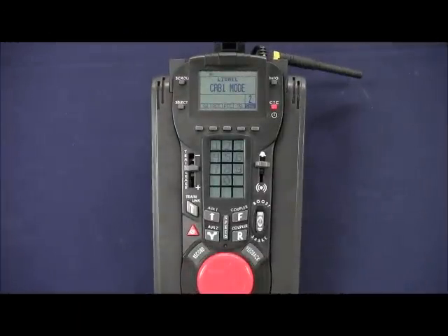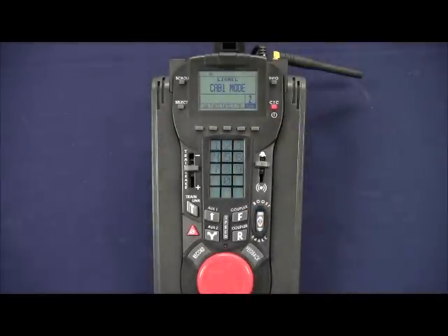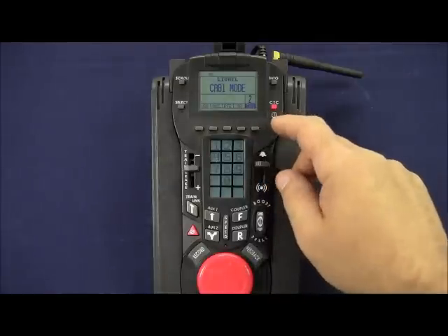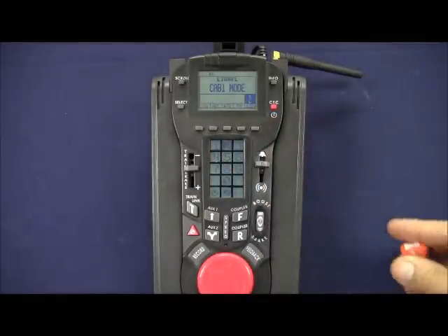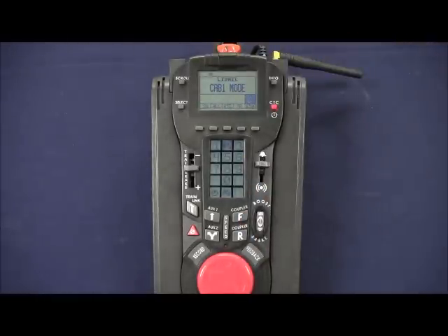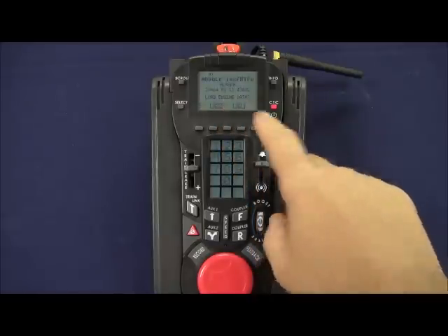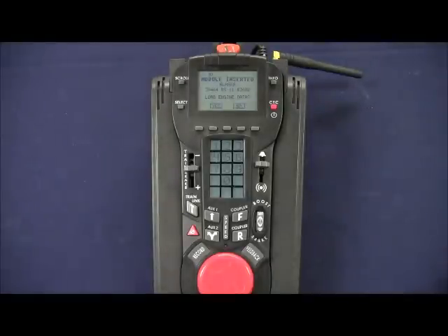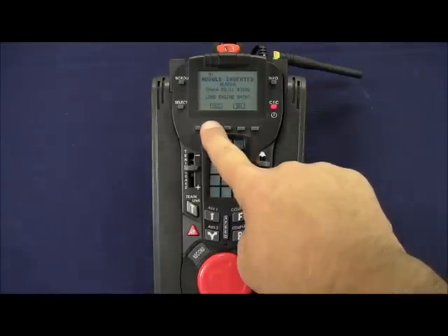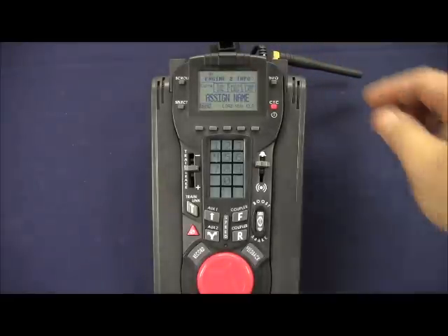Before we get our Alaska ALCO RS-11 on the track, we want to make sure that we load the engine memory module into the remote. Using our numbering convention of the last two digits of the cab number, since the engine is 3602 we're going to assign it as engine 2. On our Cab 2 we'll press engine 2, then take the engine memory module and insert it into the top of the cab remote with the silver circle L facing up. Press the info button one time and select the load button. It will display: module inserted, Alaska 38464 RS-11 number 3602, load engine data. Press yes and the engine data is loaded. Remove the module and store it in a safe place.